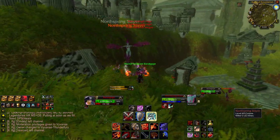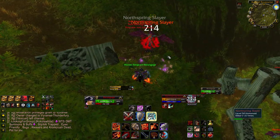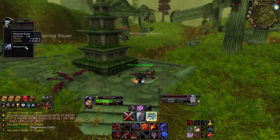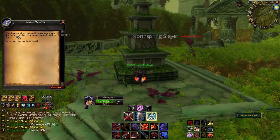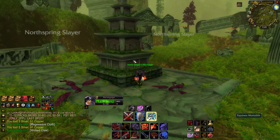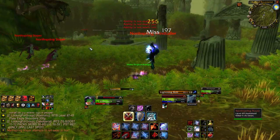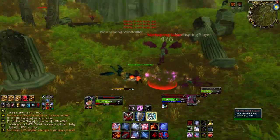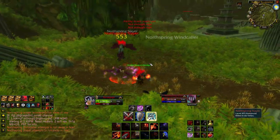I feel like if there was a harpy dungeon this would be where it was. Whoa — Equinox Monolith? And oh, Wicked Claw — I love those. The large shrine was built many years ago by the night elves that once inhabited this land. I just looked it up — that is just for a quest. Apparently you go get the essences from those purple fireplaces and bring them to this monolith, activate it, and get your quest item.